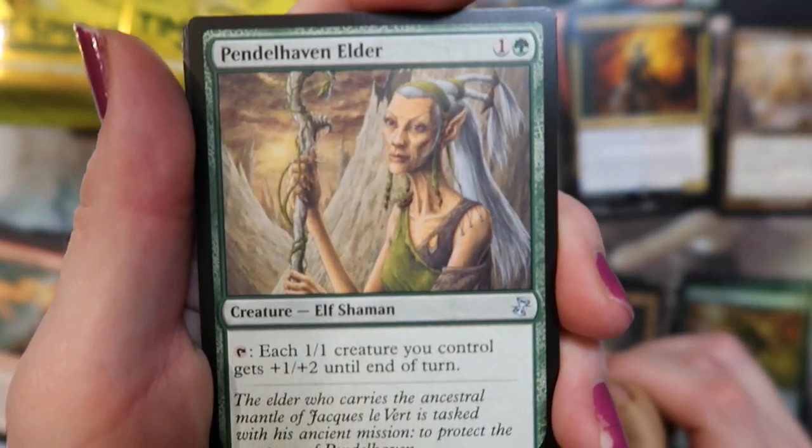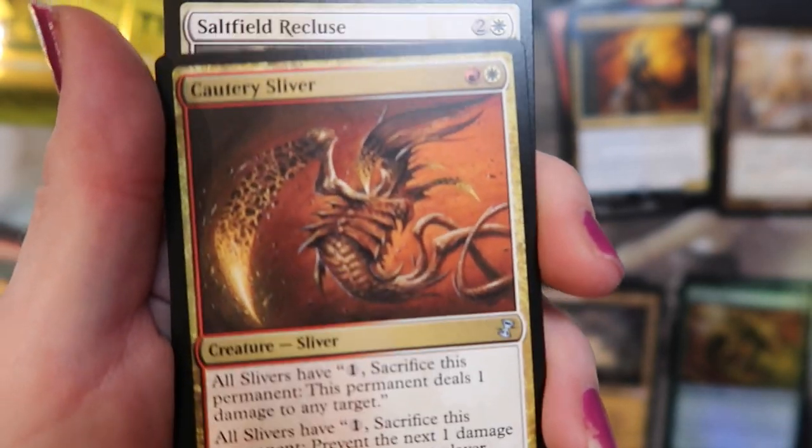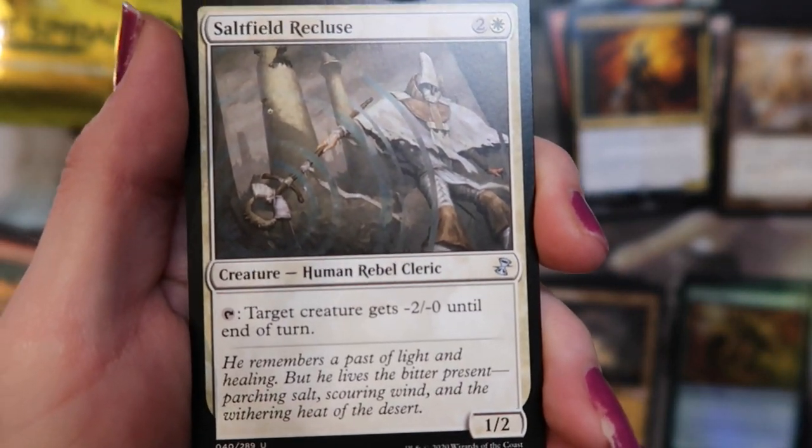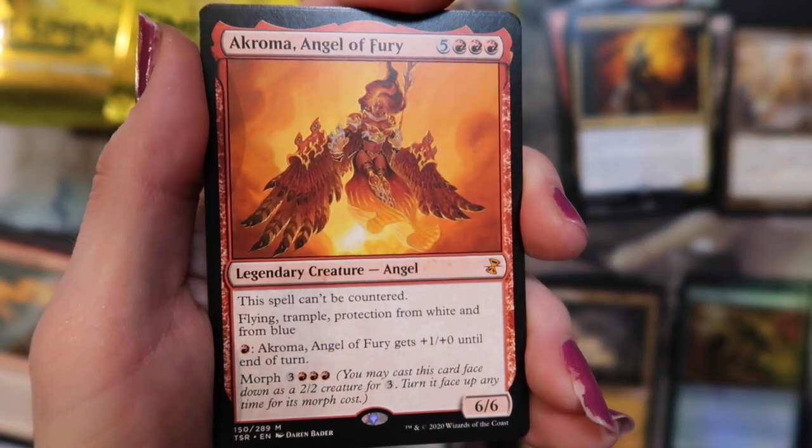Pendlehaven Elder. Cautery Sliver. Salt Filled Recluse and a Chromanticore — Angel of Fury — for our second mythic, look at that!